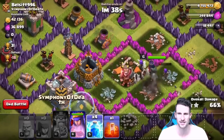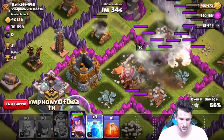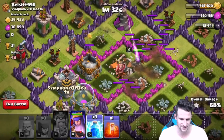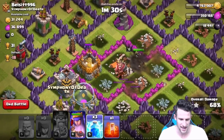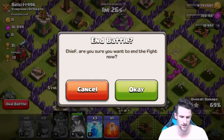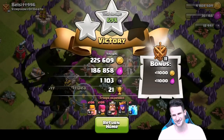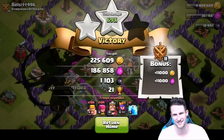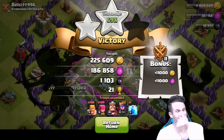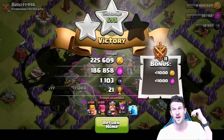King goes down, queen heads over to the left — she's still out of range of any point defense. Wait — where are you going, queen? I did not drop that, it was a mistap. That was miserable. Using the queen's ability right there — take out this last gold storage and we're going to bounce. Got it — 69% two-star, 225,000 gold, and 1,000 dark elixir. We're already up to 18,000 dark elixir.